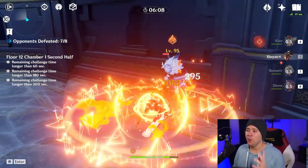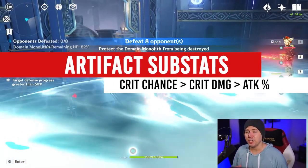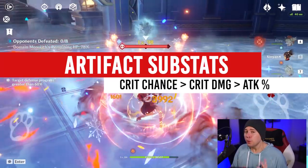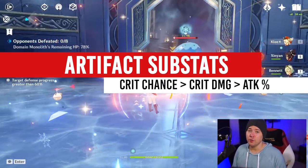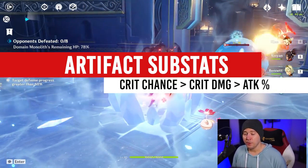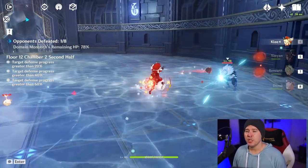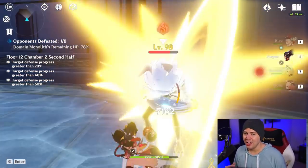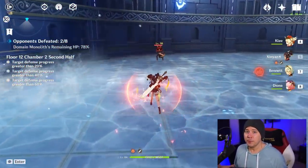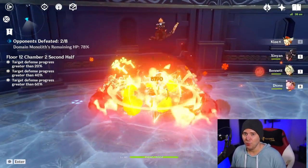When it comes to substats for Klee, just like any other DPS character, you're looking for crit chance, crit damage, and attack percent in that order. Try to keep a two-to-one ratio between how much crit chance and crit damage you have — so for every 1% crit chance, aim for 2% crit damage. Make sure you have at least 50 to 55% crit chance before you start pushing your crit damage to the moon, because you're not doing a whole lot with 350% crit damage if you only have 5% crit chance.